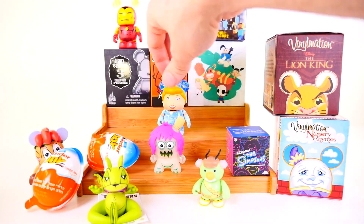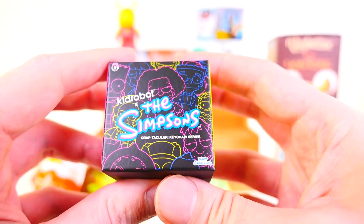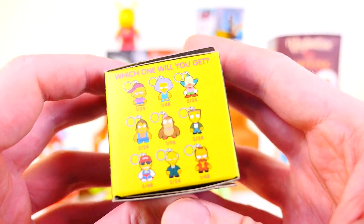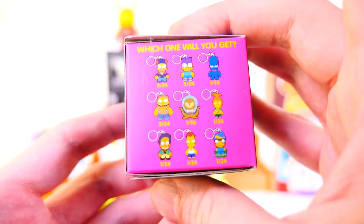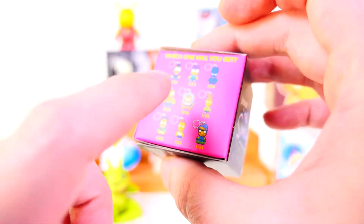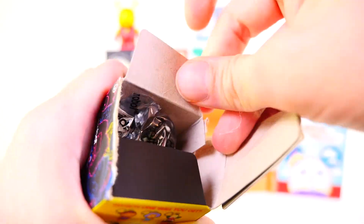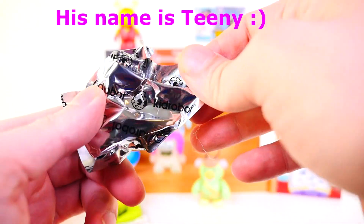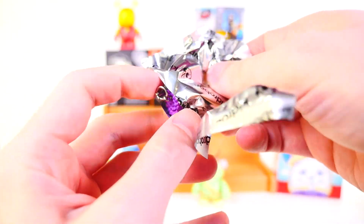Next up we have the Kidrobot Simpsons Craptacular keychain — probably the most awesome name for a blind box set ever. Here's a look at some of the figures. We're still missing both the rares, including Jingles Jangles the monkey. Nobody ever commented and told me what the name of that monkey was — I think it's Jingles or Jangles but I could be completely wrong. Let's see what we get for today.